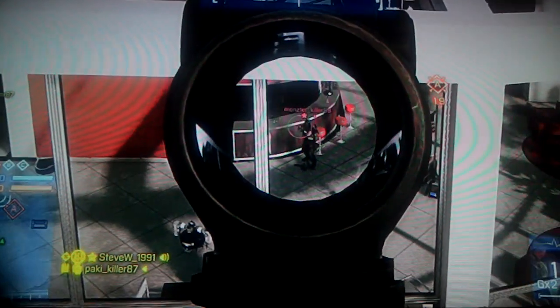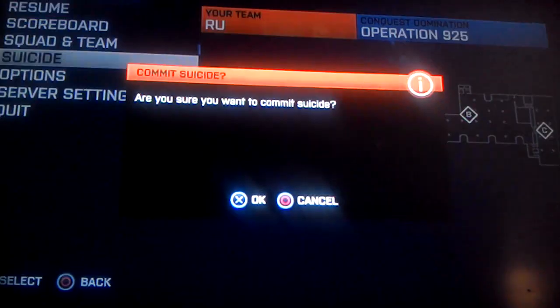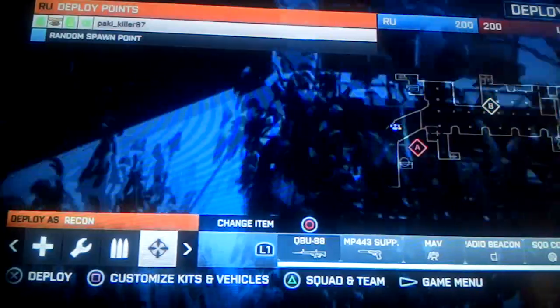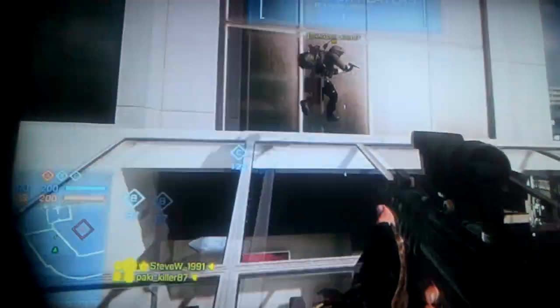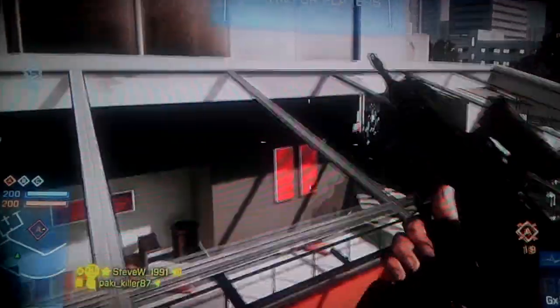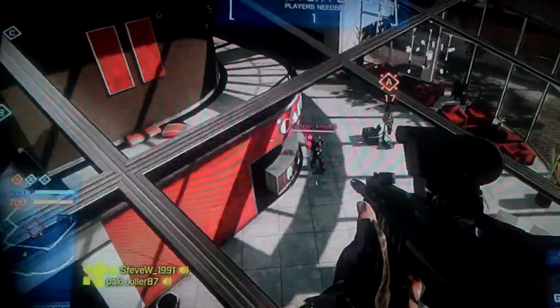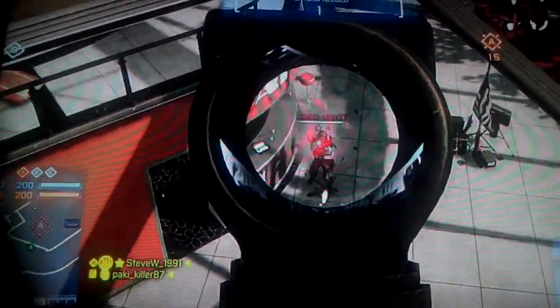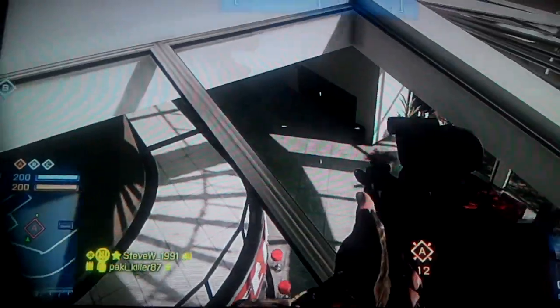And hop over onto that glass - but this can be the tricky part. As you can see there is an enemy down there. Just hop up, a couple of jumps up, and it will be on top of this conservatory above A. And now we will prove that you can get kills by shooting that enemy down there - a guinea pig.